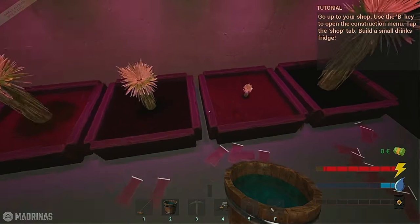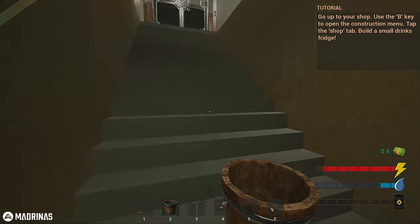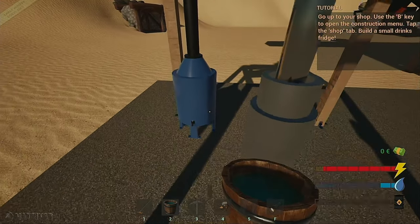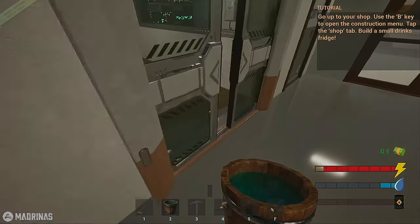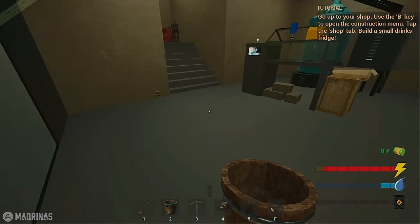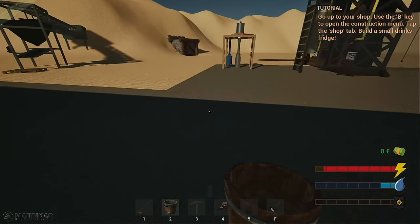At some point we definitely have to figure out how to get more electricity, because the more we use the more we're gonna need. It won't be long and I'm gonna have the small drink refrigerator running around the clock, so we're gonna have to — I don't know, maybe it'll tell us in the tutorial.